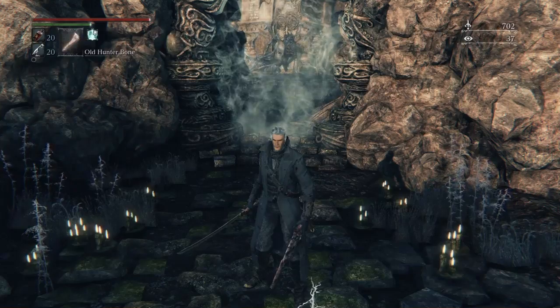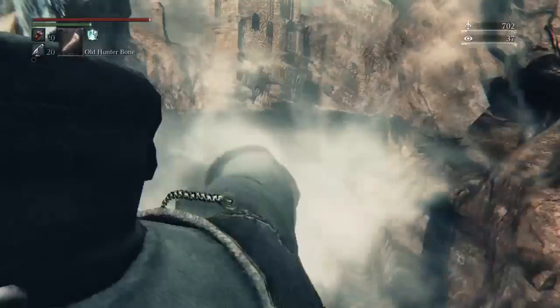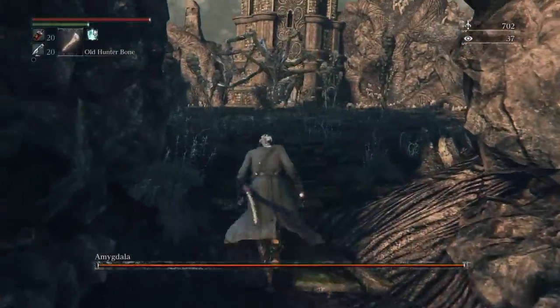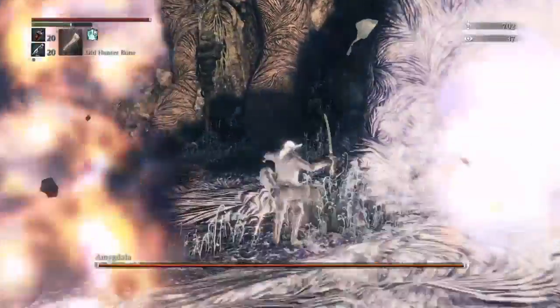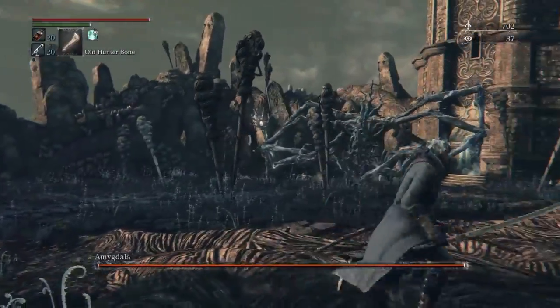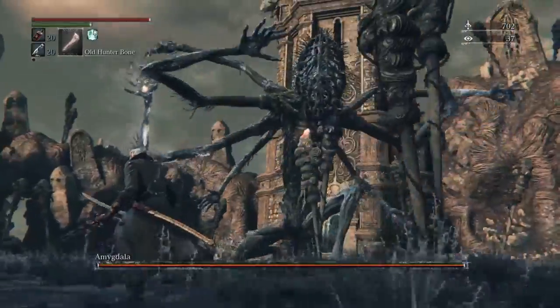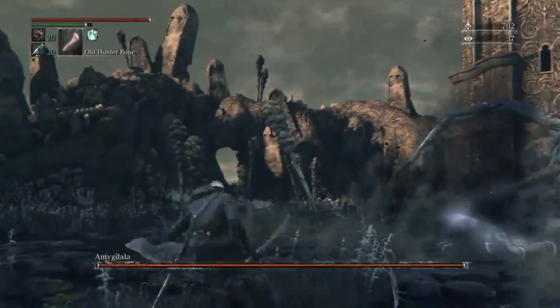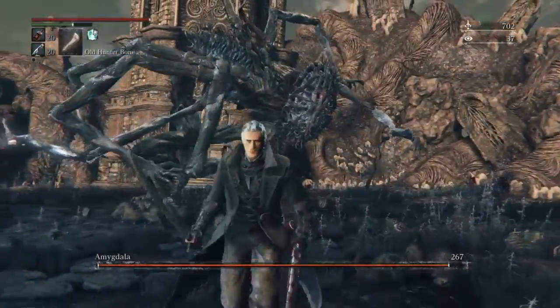Hey guys, Noise Boy here and I'm back with another boss fight video — this is Amygdala. Items to bring: if you can buff your weapon with fire, it'll do a fair bit of damage to her, but that's probably all I really suggest for this fight. She's not too bad.